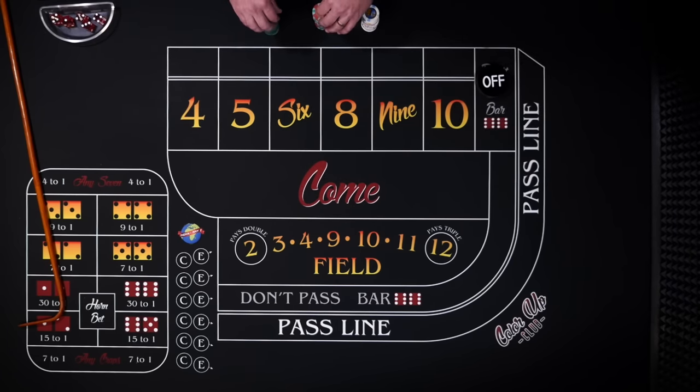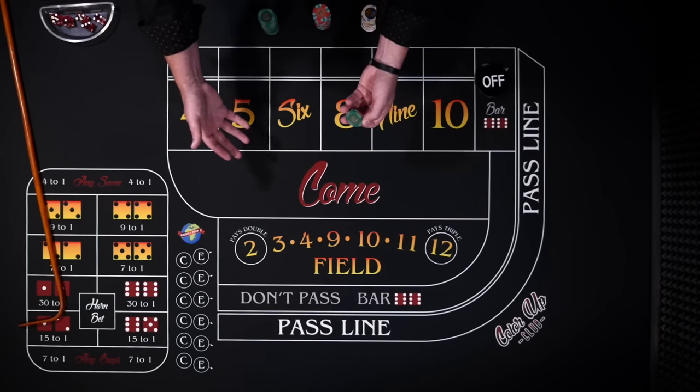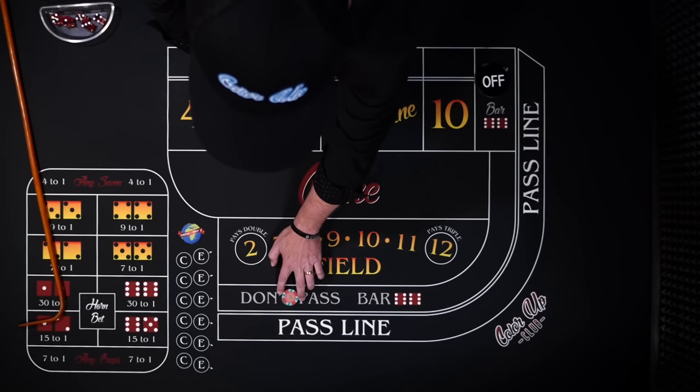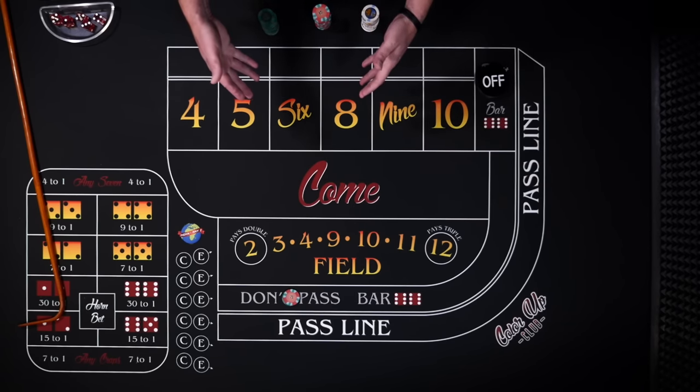Like many strategies, the higher you make your bets, the less of a grind it is — the more profit you're going to win on each one. I'm going to start with a $30 level. We're going to start with a $30 don't pass bet, and then you'll see where the grind comes in.